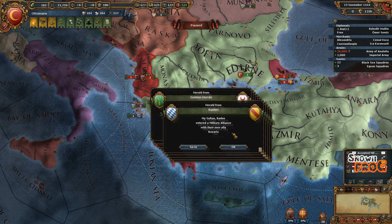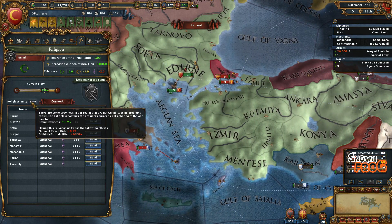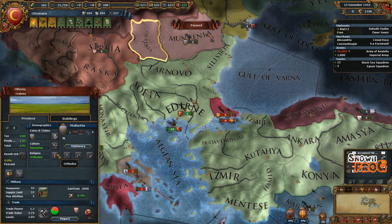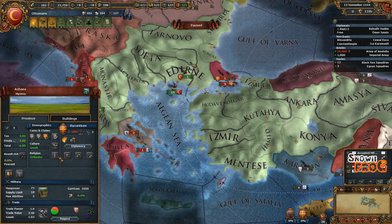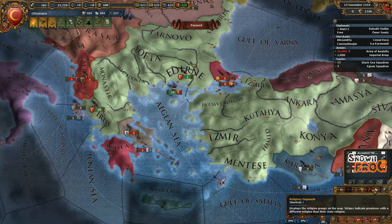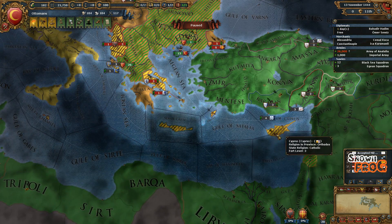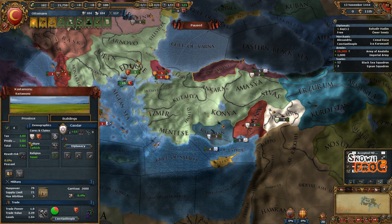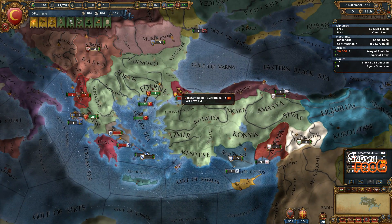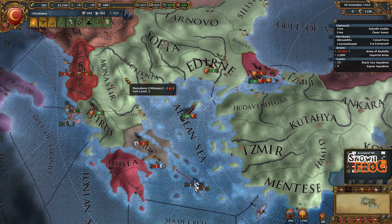You're not going to want to take any alliances with the other Sunni Muslims. Now, one important thing to check is religious unity — it is one of the most important things you need to manage. As you can see, we've got religious unity of 53. If you conquer other provinces, take Orthodox ones like Wallachia and Athens. Do not reclaim your cores yet. You need to keep your religious unity below 50, otherwise you will not be able to convert your state religion.